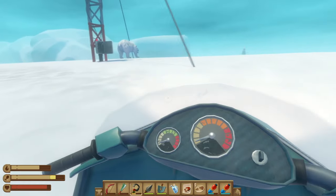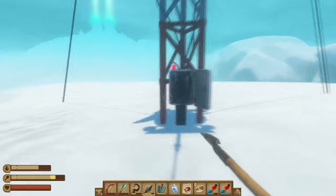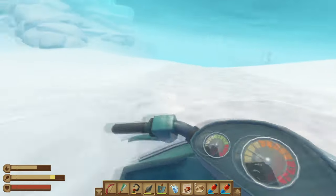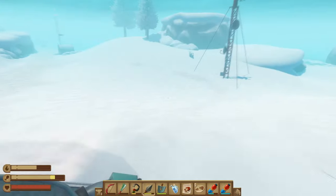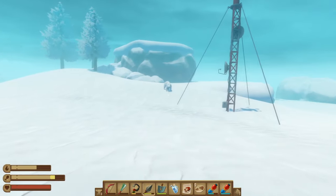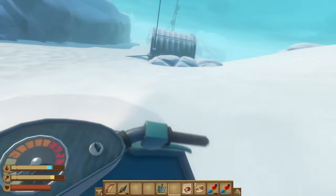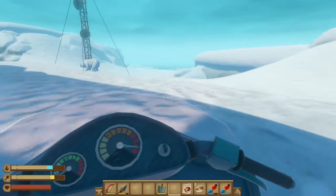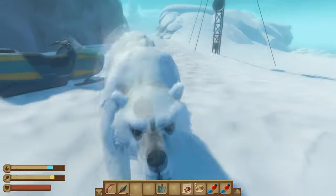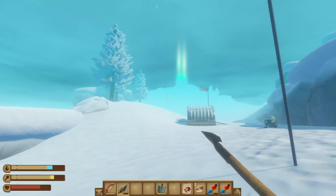Oh look, a bear. Hello, bear. Alright, we got some more cable here. Remember that there are kind of paths here you can follow so you don't get lost — it's not easy to get lost here. There's another tower. I'm going to get some more of that electrical wire. A bear guarding each one.